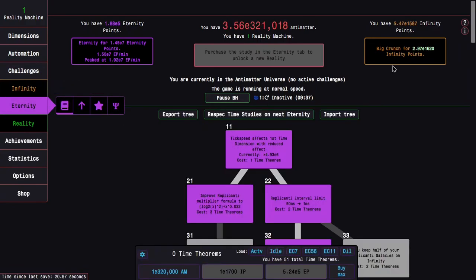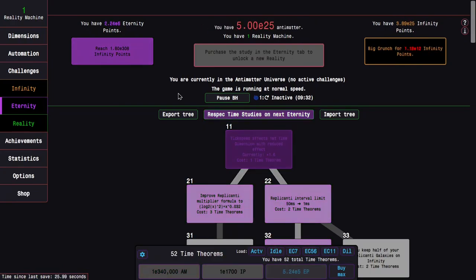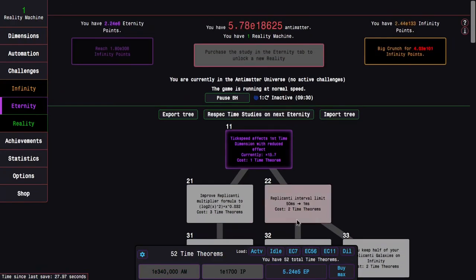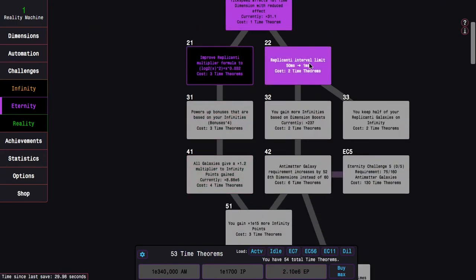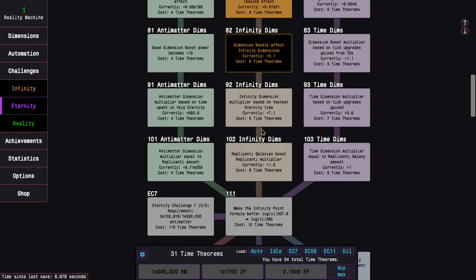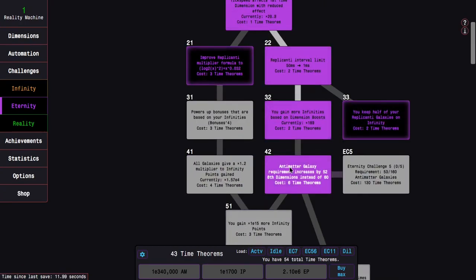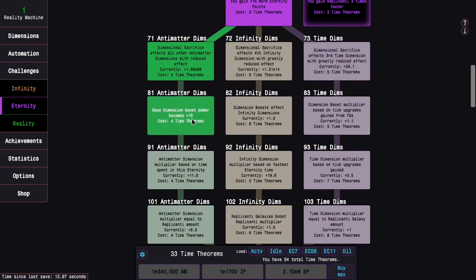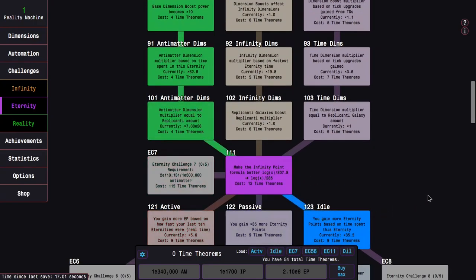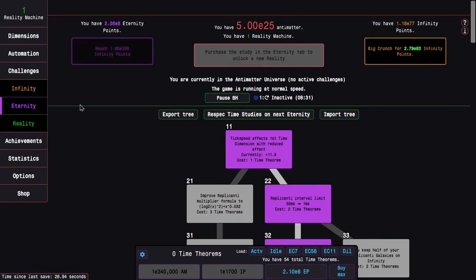I can get E7 eternity points again, and I can also get one additional time theorem just from antimatter. This means I actually have just enough time theorems to get one of the eternity point multipliers. I guess I'm gonna do that. Not the infinity dimension path — if I can't remember what I'm supposed to do — I could go with the active path, but I'm just gonna go with the idle because I'm lazy.